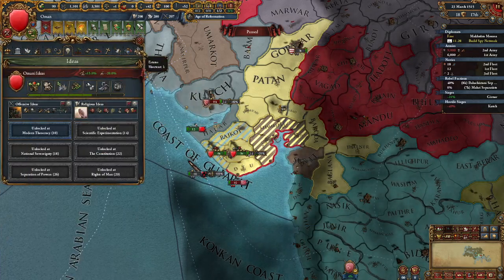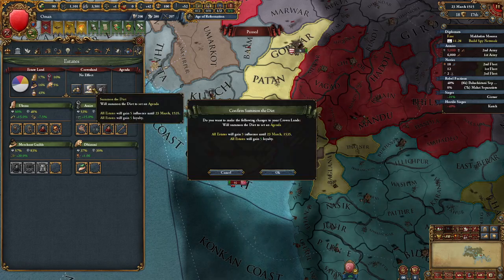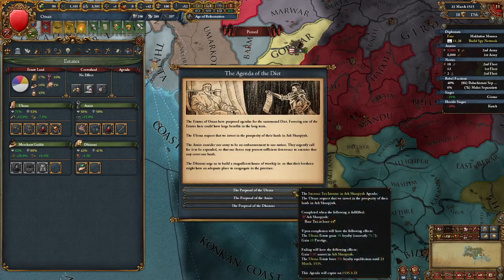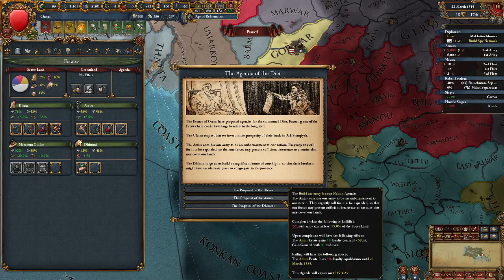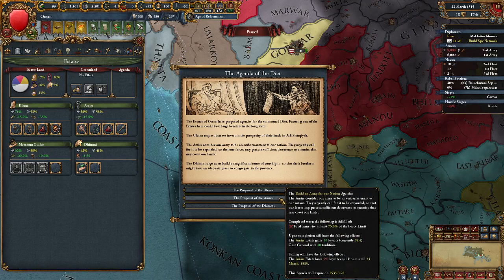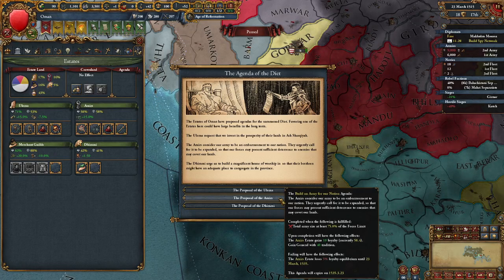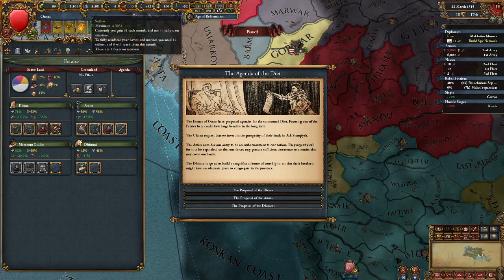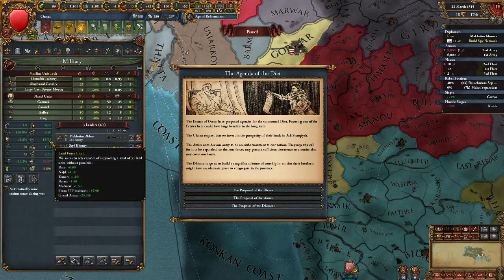Can we summon another diet? Yes, we can. Proposal of the Ulema — what do they want? We want a sharkia here, a base tag at four. The armies want the total army size at least 75% of the force limit. We do want this as well. How much is our force limit? It's 33.